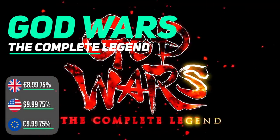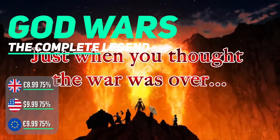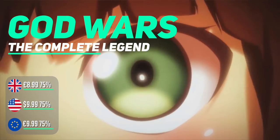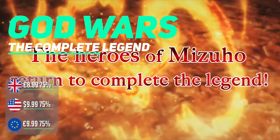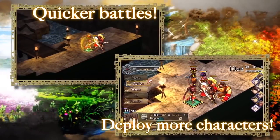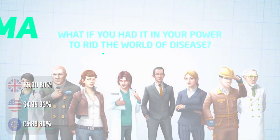God Wars: The Complete Legend has a massive 75% off. Published by NIS America as well, this is a tactical RPG which explores the untold history of Japan through tactical combat and folklore. It comes in a nice physical edition for those collectors amongst you, but for the digital version you are looking at paying ten dollars.